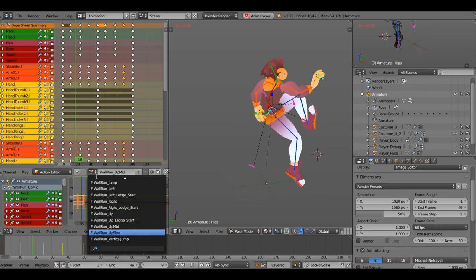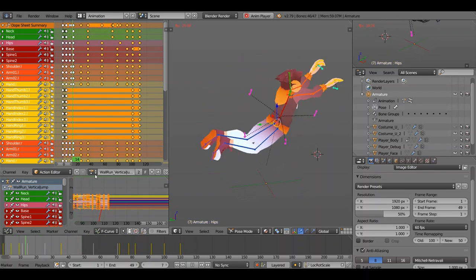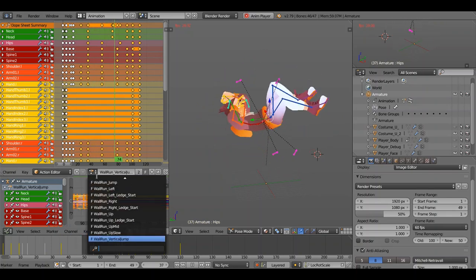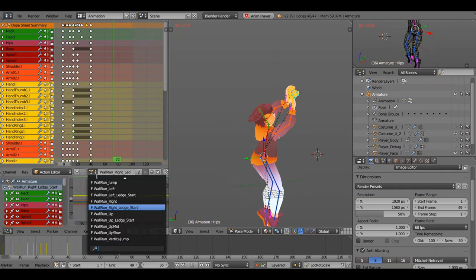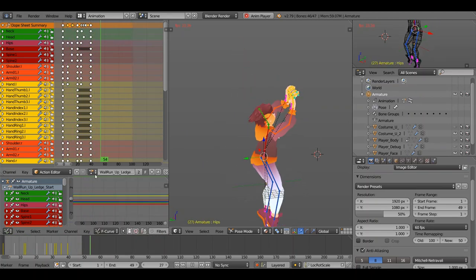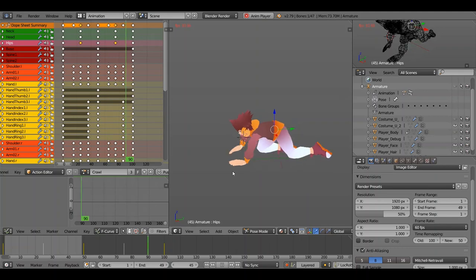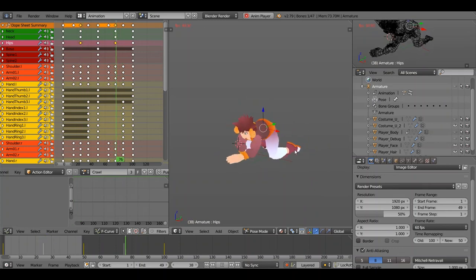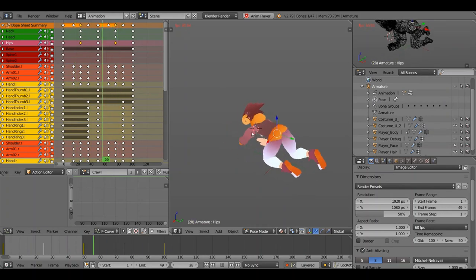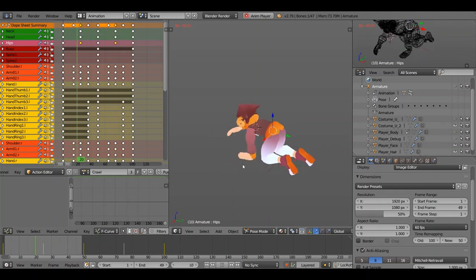I also have two pose animations for going down the wall: the wall fall start — we are sliding down the wall — and the wall fall slide down ending, where we have more momentum behind our character. These are just poses, but overall I like how they all look. I also made a crawling animation for no reason — I just like it, I think it looks kind of cool. I haven't really animated crawling animations too much, and I think this one looks pretty cool. I recommend doing a crawl animation if you want to do some animating. I just wanted to show it off because I'm proud of it.